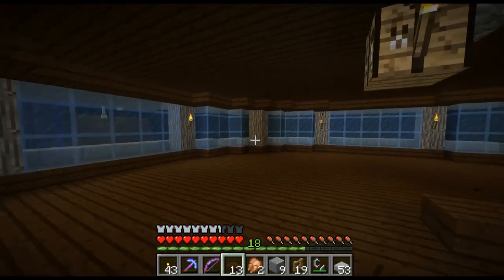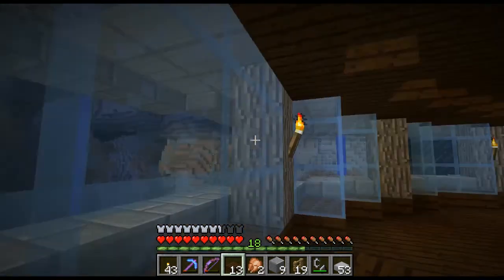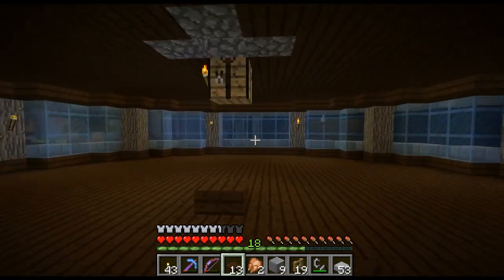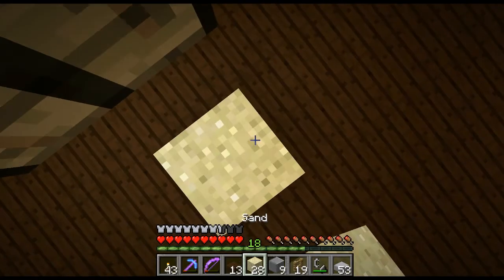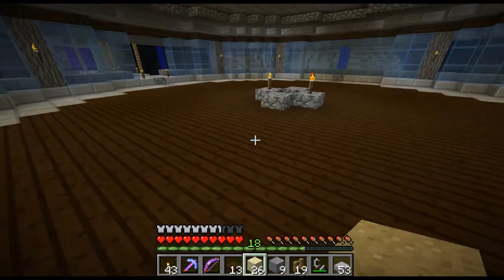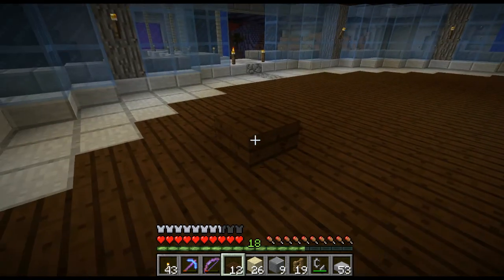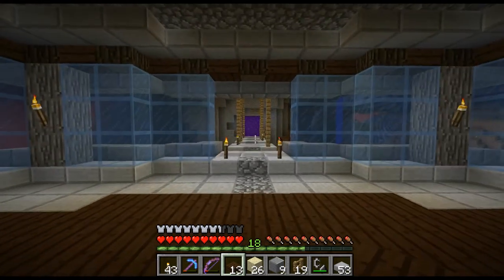I haven't shown you guys inside, so this is the final shell. How I'm going to do this base is nothing's going to be on the windows - it's all going to be around the central pipe or central pillar. Like all the furnaces, all the chests, will be on the bottom floor here - all the storage. Then we'll come up to the second floor and this will be our hangout area. I put half slabs because you can work with half slabs - you can have like high floors, low floors.